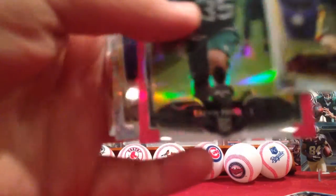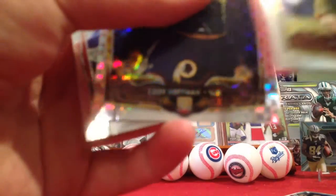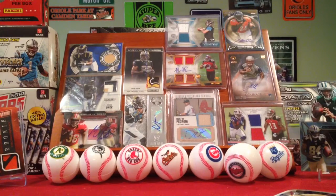Troy Nicklaus — ooh, Calvin Pryor BCA, 338 out of 399. Cody Hoffman and DeAndre Hopkins, put that off to the side because that's actually pretty cool. Honestly, pull like a blue refractor or the red refractors, that would be awesome.